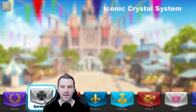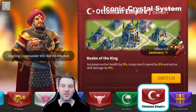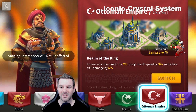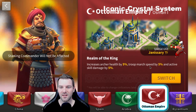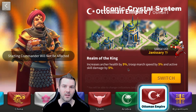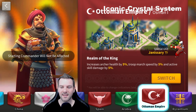For cavalry, I believe Germany and Arabia are the best. For archers, I honestly think it's just the Ottoman Empire — I don't know how you'd beat it. If you're an archer player, other than France for the hospital healing and troop health, you're getting the special units. If you're running a lot of archer marches, you get increased health by 5%, troop march speed by 5%, and active skill damage plus 5%. When you're talking YSG, Naboo, Gilgamesh, Edward — a lot of them have high skill damage. So Ottoman Empire would be fantastic for archers.